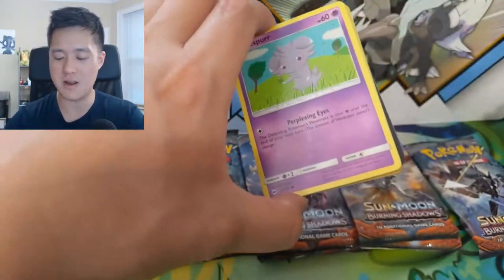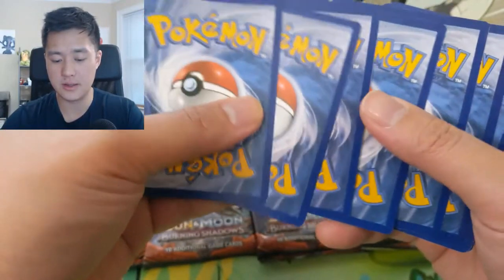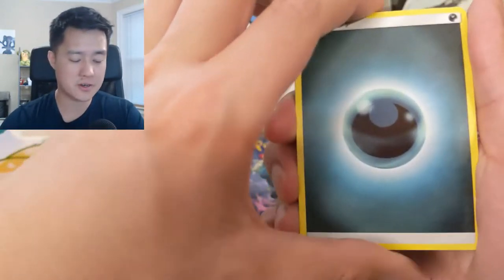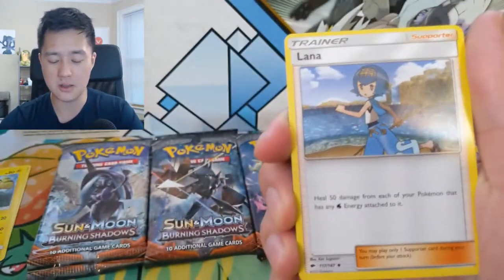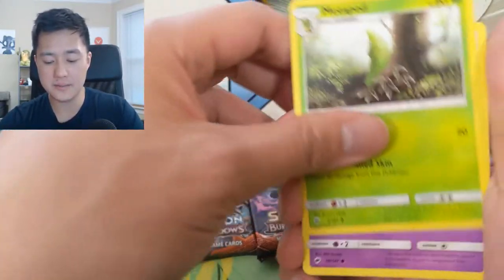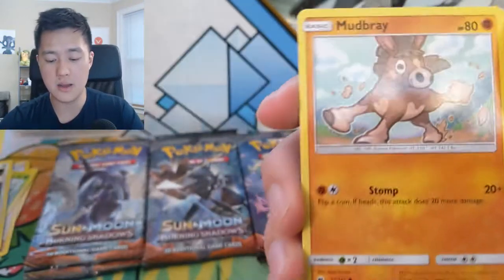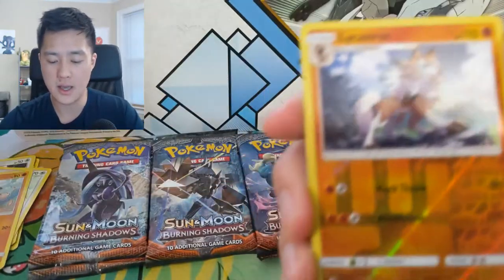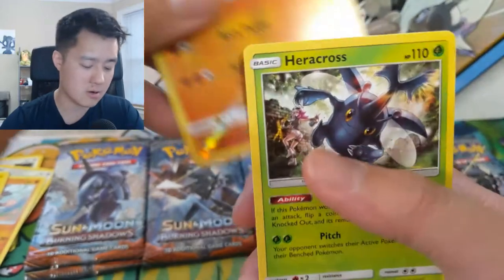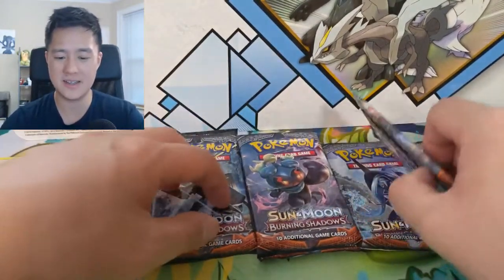Alright, pack one: darkness energy, Ribombee - cool art - Lana, Metapod, Noibat, Snubbull - he's cute - Mudsbray - looks a little derpy - Tynamo, Lickilicky reverse, and then a Heracross regular rare.